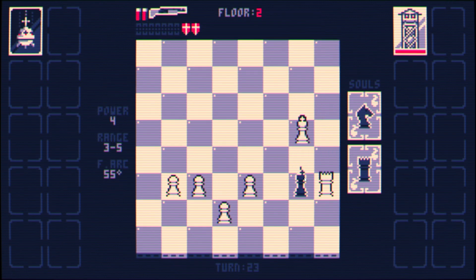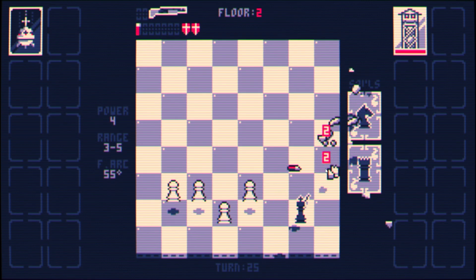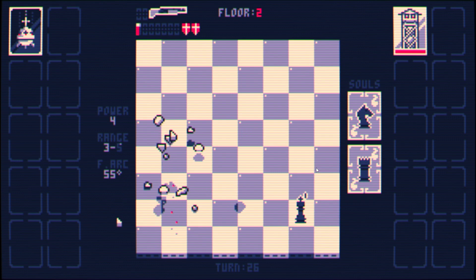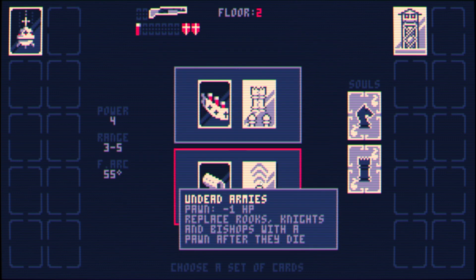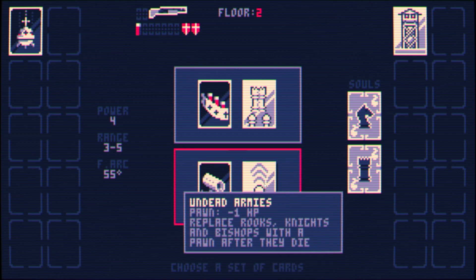I'll move here and blast away like this — you were lucky, he was blocking the shots for you. Didn't matter, you're still dead. 'Undead Armies' — anytime I kill a rook, knight, or bishop, they get a pawn replacing it, which is rough. You've got to kill them and then deal with what's behind them. If you kill something next to you that was checking you at a diagonal like a bishop, it's replaced by a pawn that instantly kills you — that's a problem.